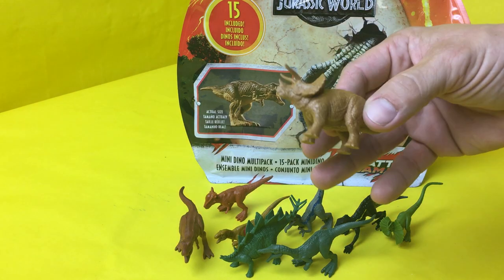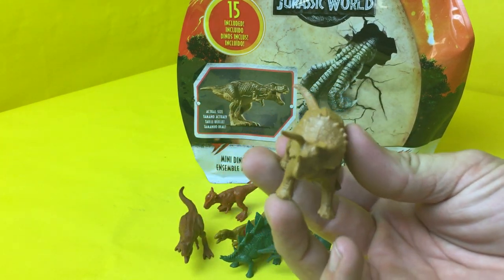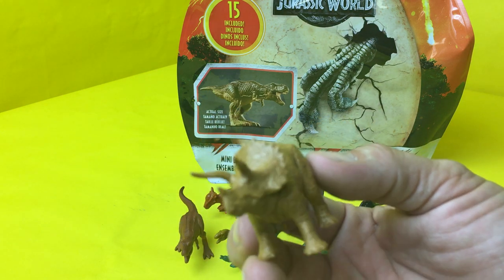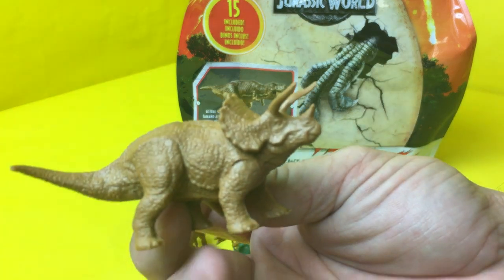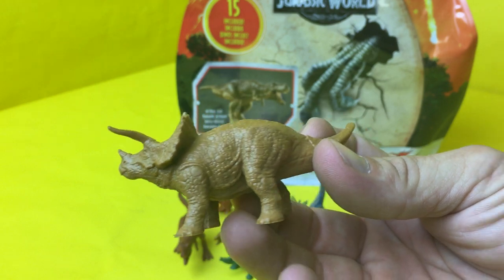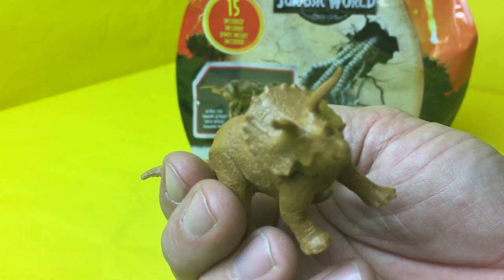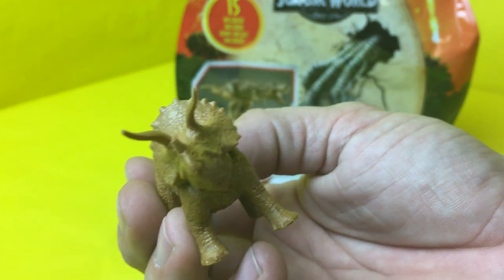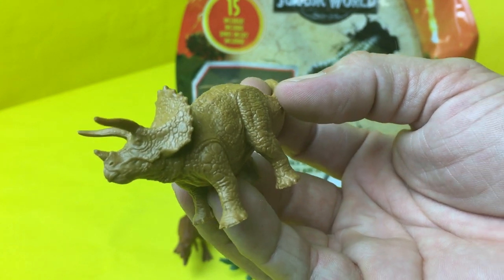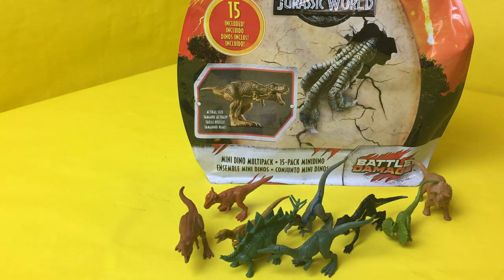Oh, it's an oldie but a goodie — one of the first ones you learn about: it's Triceratops! Look at him, he's got the big shield and his horns — just a big old solid dinosaur you would not want to mess with. He's brown, got a bunch of scales on him, and his face has a little more defining work done on it, which makes him look more distinguished.